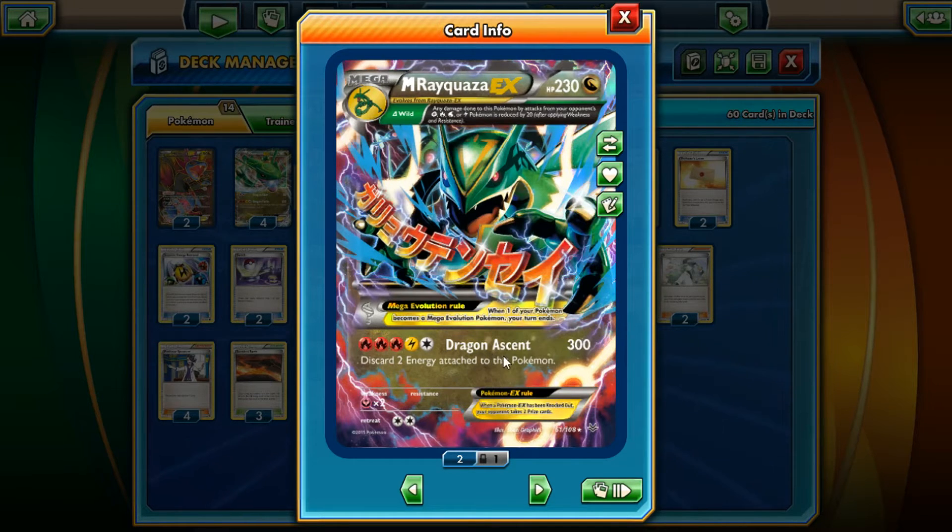So if you have four Double Dragon Energies, you can do Dragon Ascent four times in a row without really sacrificing anything. Against EX Pokémon you only need to take three prizes, so discarding two energy only becomes a little burdensome if you're not fighting EX decks. But most decks run EXes, so you'll be fine.